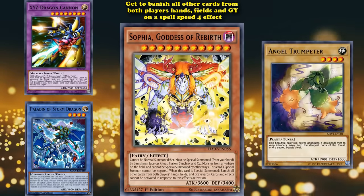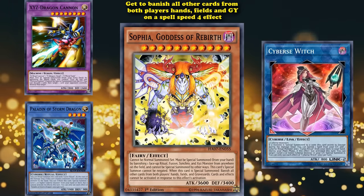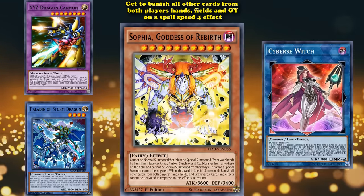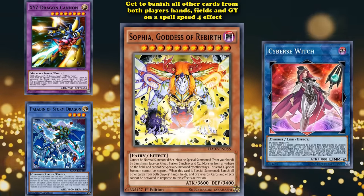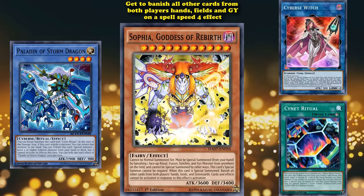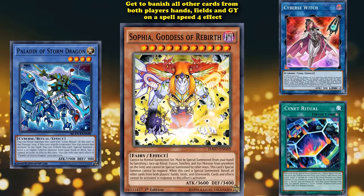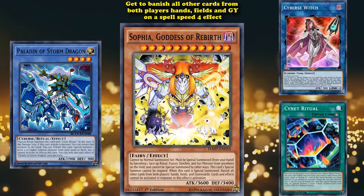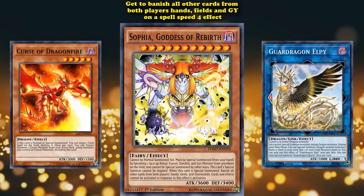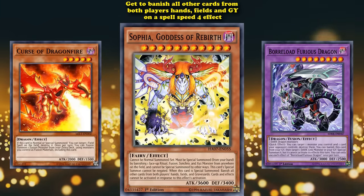If you want to get out the two harder of the four materials — the ritual and fusion monster — what you can do is play Cyber Witch in your extra deck, a link monster requiring two Cyberse monsters as material. Thankfully many link monsters in the game are Cyberse type so you can bring it out with two Cyberse link monsters without playing Cyberse monsters in your main deck, and when Cyber Witch is brought out you get to add a Cyberse ritual monster and Cynet Ritual to your hand. Adding Paladin of the Storm Dragon gives you your ritual monster fulfilled easily — it's a level 4 ritual so tributes should be simple. For the fusion monster, Guard Dragon LP can use its effect to special summon Curse of Dragon Fire from your deck, allowing you to fusion summon into Borrow Load Furious Dragon to fulfill your fusion monster condition.